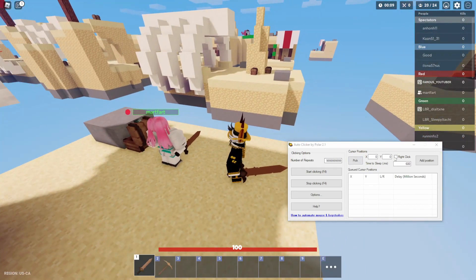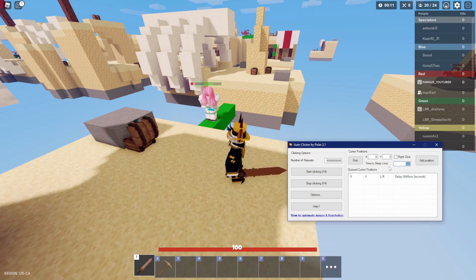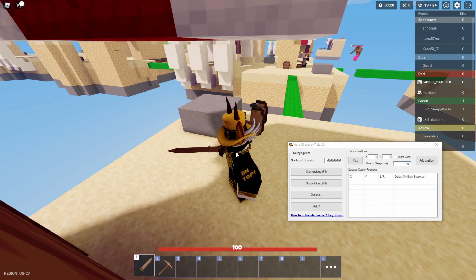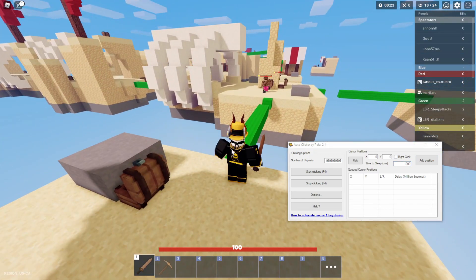Now we simply just need to die. You can also set the time to sleep in milliseconds — this is the delay between how fast your auto clicker should click. These guys are trying to murder me, which is actually what we want because we're pretending we're AFK. So we'll just wait for these guys to kill us.